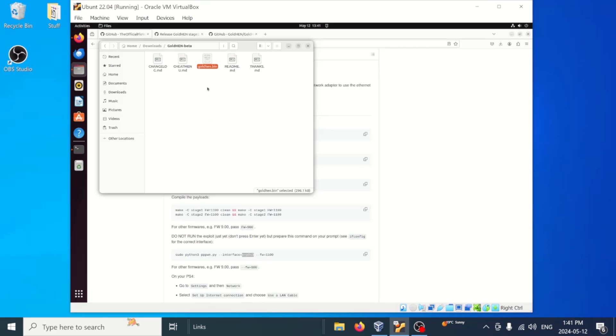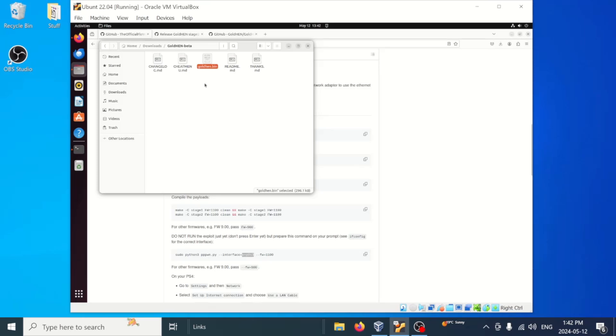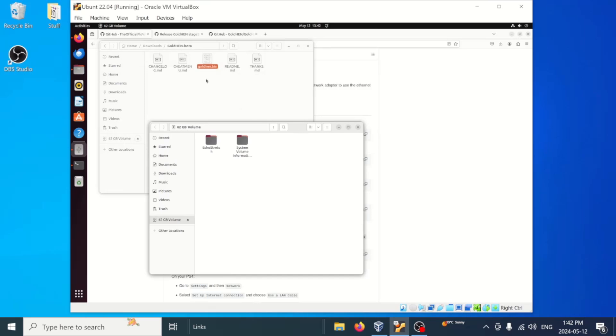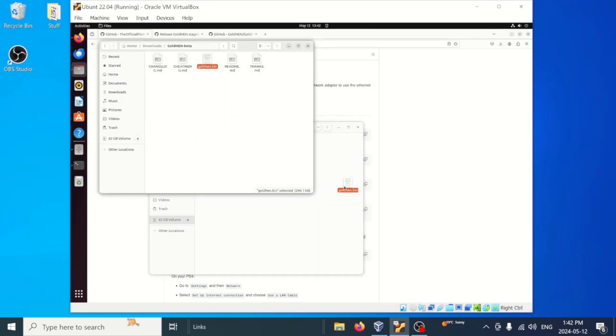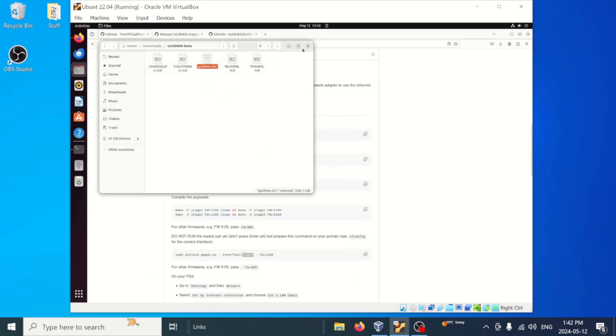Now that we have our GoldHEN, we can go ahead and insert our USB. We'll come down to the USB plug here, right click on it, and select our USB device. Give it a few moments to load up — there we go. We should get a notification at the top and we'll select it. From here we'll drag GoldHEN over to the root of the USB, confirm it did get copied, and then close everything out.